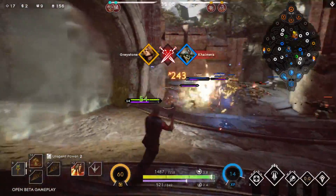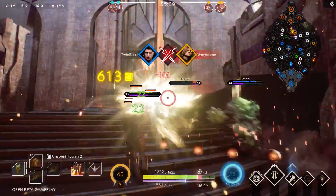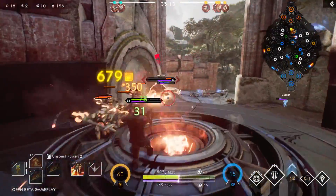Twin Blast is a dual-wielding gunslinger built to be self-reliant and evasive. Using his abilities, Twin Blast can create opportunities to output high amounts of burst damage.